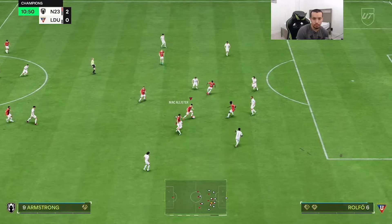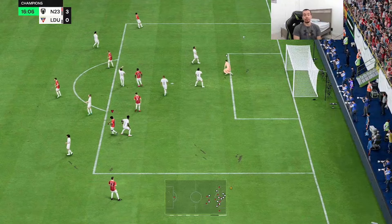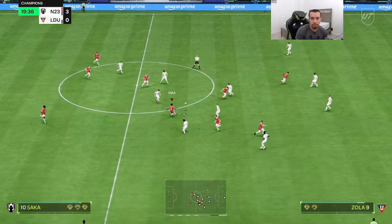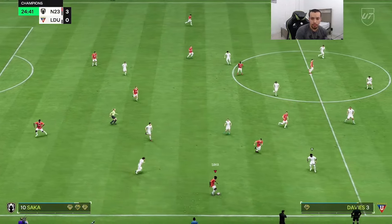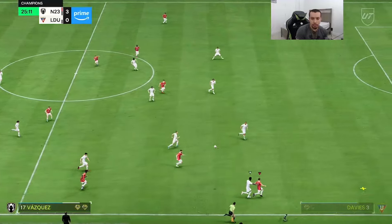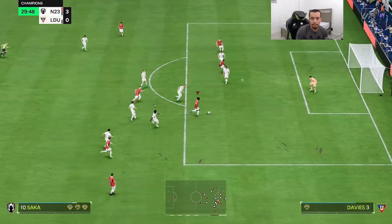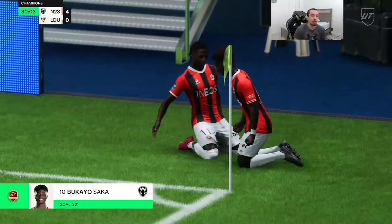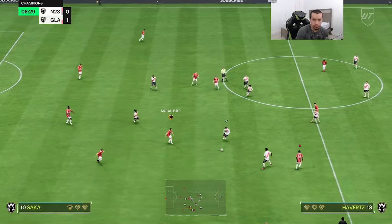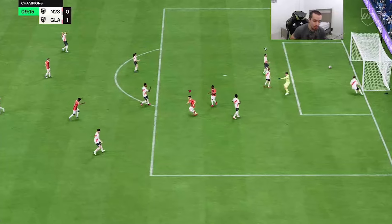Absolutely filthy move from Saka right there, up 3-0. Filthy dribbling, little finesse — oh that would have been sick. Nice pass, outpaces one player. Near post — it's way too easy. This guy doesn't know where we're going to shoot with Saka since he has the five-star weak foot. What a ball from Saka to Armstrong — nice assist right there.